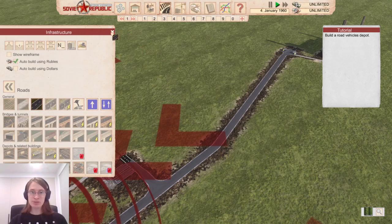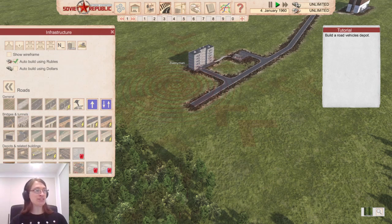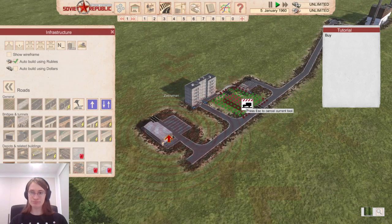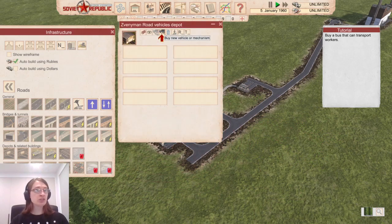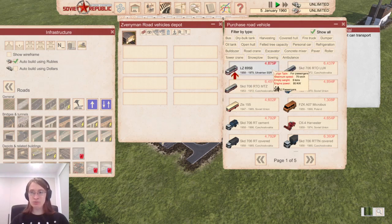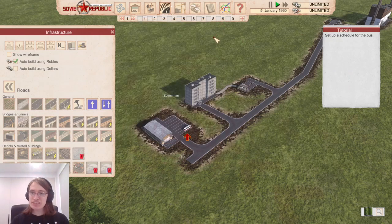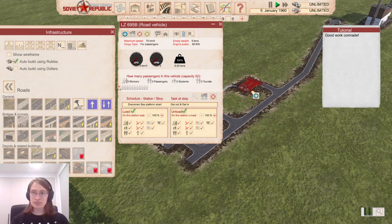Build a road vehicles depot — this is where the buses are going to come from. Maybe I should move my camera to this corner. It looks like the whole screen is used. Good work, comrade. Buy a bus that can transport workers — I click on the depot, buy a new vehicle, and pick what kind of bus I want. I'll go with this one. Good job. Set up a schedule for the bus — click on the bus, add new stop, go here. Good work, comrade.